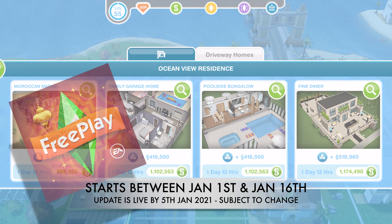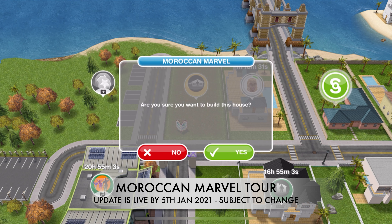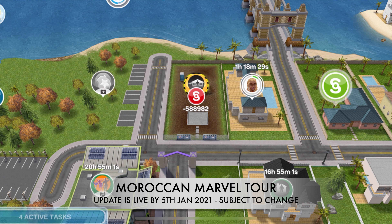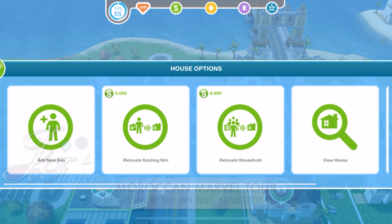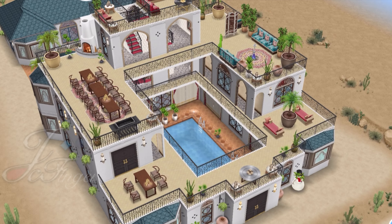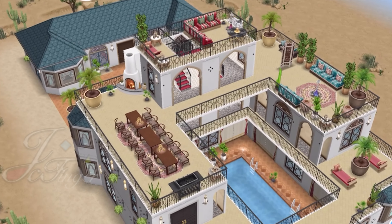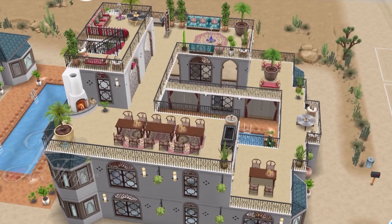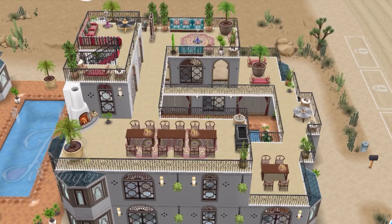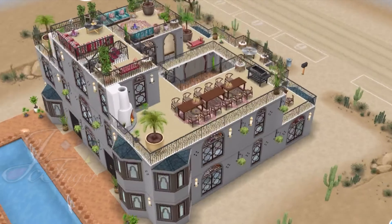We are touring the Magical Morocco live event grand prize — it's called the Moroccan Marvel. It's going on a big plot right now, and you can also build it on a small plot for free. The second time you choose to build it, you'll pay Simoleons, dependent on your town value. This is the lovely structure the team has put together as a grand prize if you complete the event in time, and it's set on the Desert Oasis live event plot.